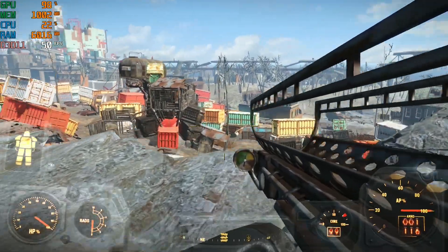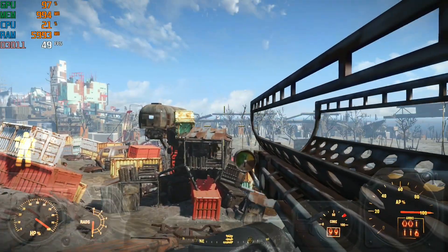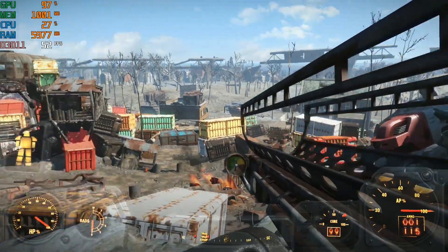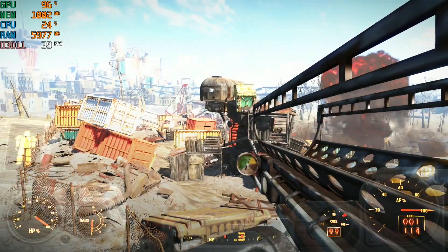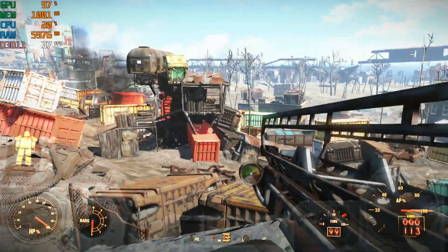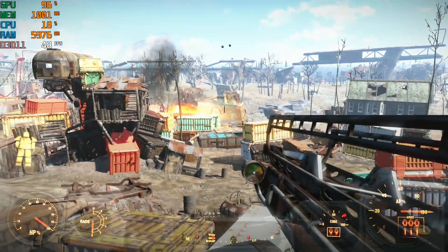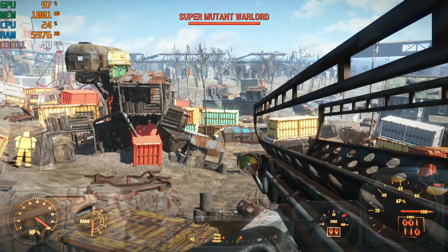Walking toward a super mutant camp, between 30 and 40 frames per second. One thing to notice is that even at low graphics quality settings, the game still looks decent — not like the old days where low settings meant ridiculously ugly blocky objects and blurry textures. You could keep the Radeon 5870 and play Fallout 4 on it without too much trouble.